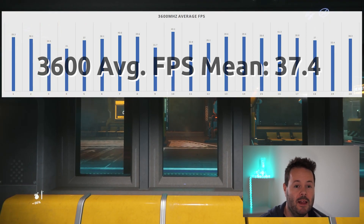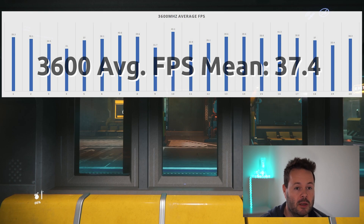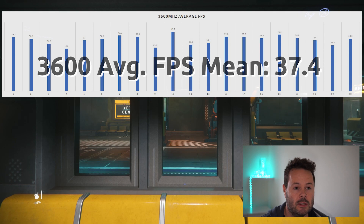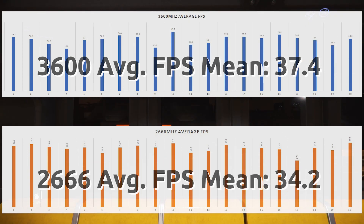It's an interesting run because some parts are definitely CPU or server bound, and some parts are probably more GPU bound. I'm not running a particularly quick GPU — just a 1070 Ti. Here you can see the 2666 MHz average, and the mean is lower — just over 3 FPS lower. So there is a tangible difference, even over a small sample size.